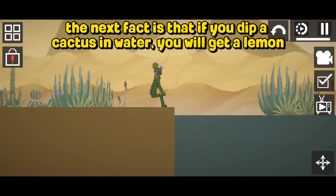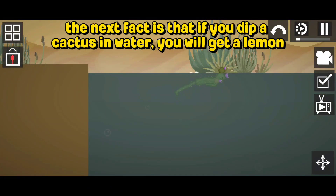The next fact is that if you dip a cactus in water, you will get a lemon.